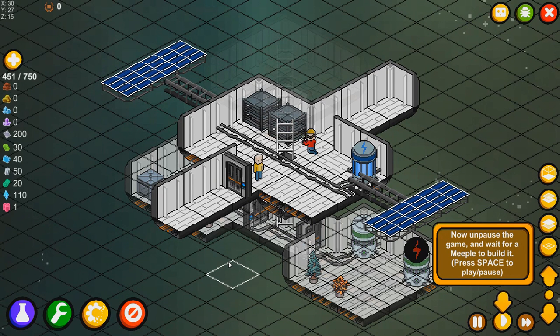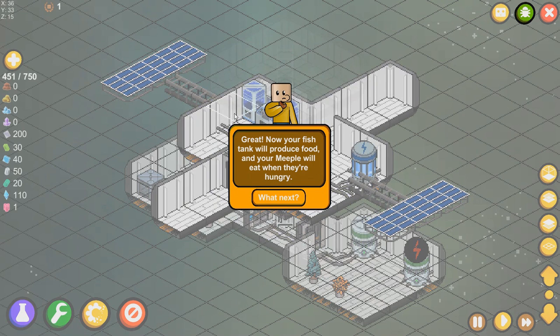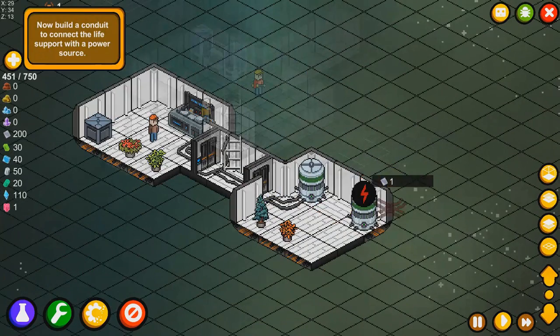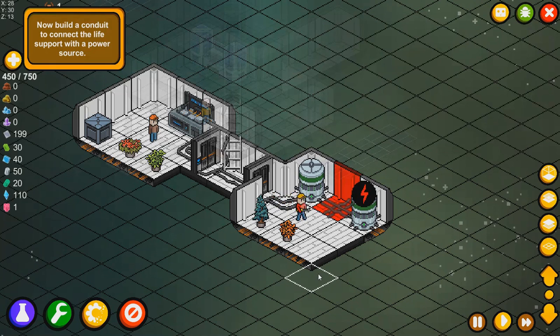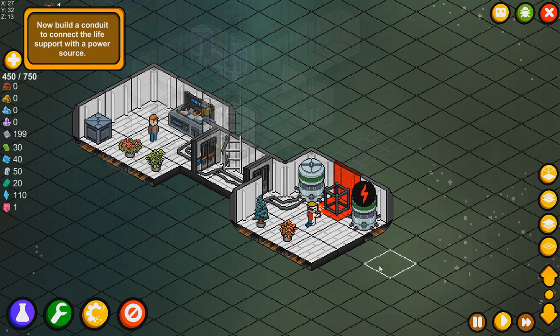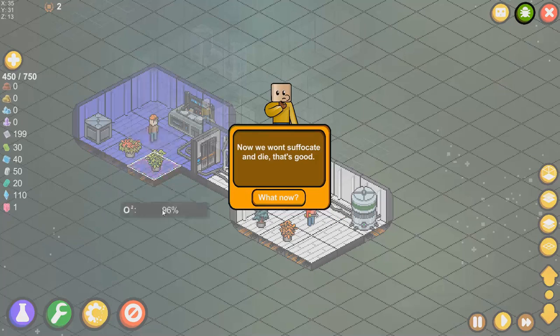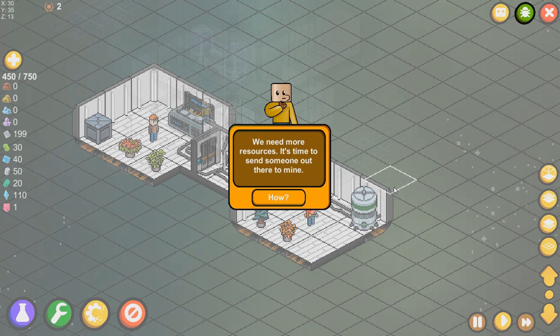Soon they will have all the fish they could ever want — I kind of question where they get the fish. Is it just quick-breeding fish? 'Your fish tank will produce food and your Meeple will eat when they're hungry.' Next: some of your life support doesn't have a power source, let's fix that. We need to build conduits — connected! 'Build a conduit and connect the life support with a power source.' Now we won't suffocate and die, which is probably very good. We need more resources — it's time to send someone out there to mine.